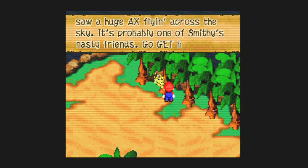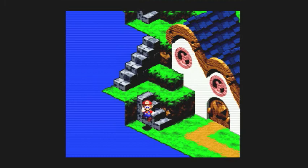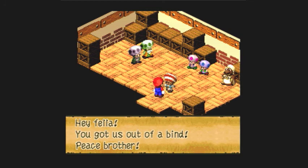Well, there's a huge axe flying across the sky. Go get him, pal! We have a true mate in Johnny Jones. Let's unlock these people here in the Shed. And now we've saved the townspeople!